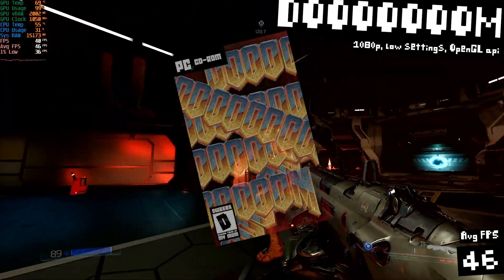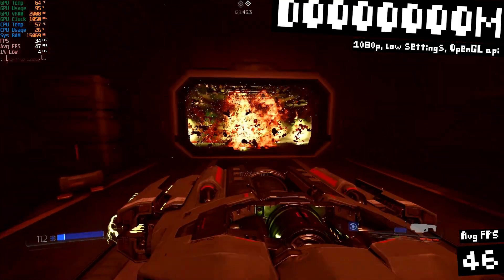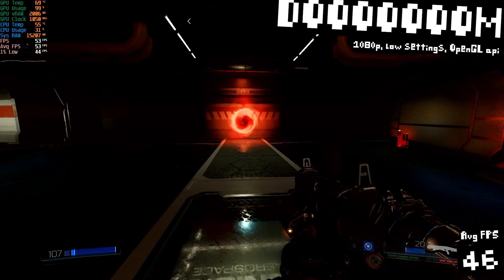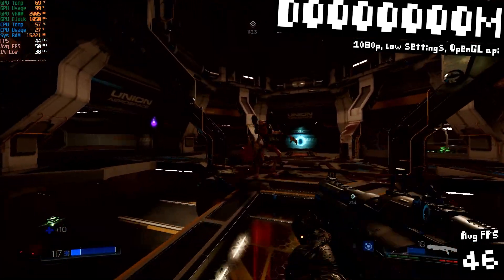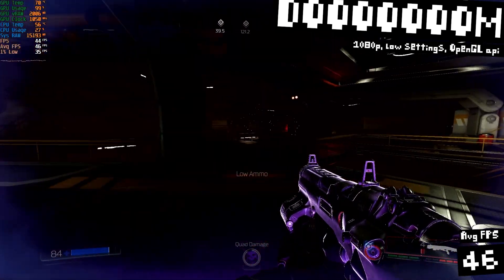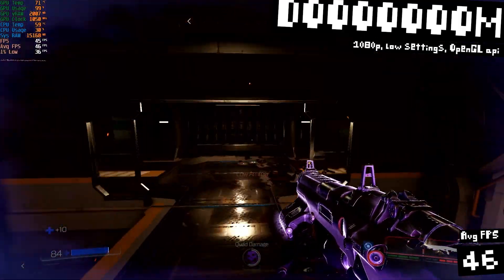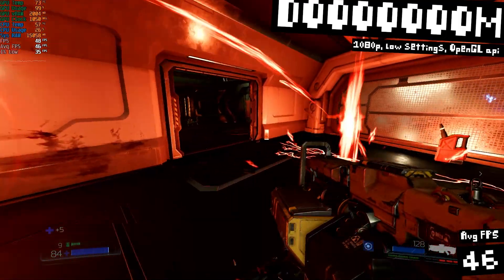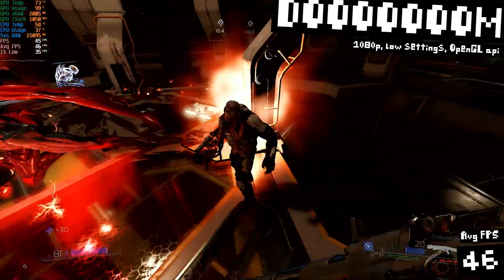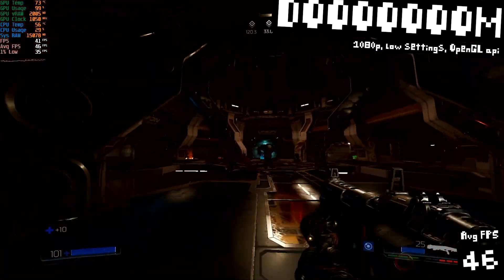And finally, some DOOM. Running at 1080p with the lowest settings, I only got 46 FPS on average. On the Vulkan API — which this GPU does support — I only got around 32 FPS, so this is the OpenGL backend. DOOM has not been playing nice with these older AMD GPUs I've been reviewing. This is the exact same FPS I got on the HD 7870. Considering how well this game runs on many weaker GPUs, I'm starting to suspect there's something up with this game and the outdated AMD drivers — definitely one I'll test with the Nibaze drivers.